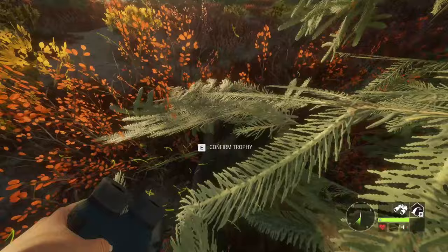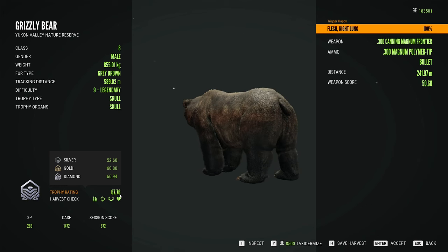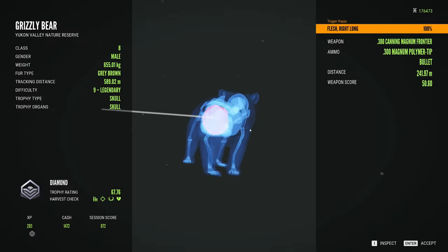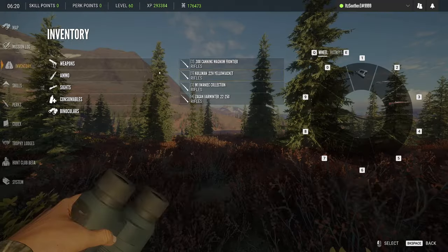He is a diamond! Oh my gosh, please — let's go! 67.76, decent sized one as well. Let's go! My first ever level nine legendary grizzly and it's a diamond. That's so amazing. Diamond grizzly to start off the video — that's insane. Onto a new map now.